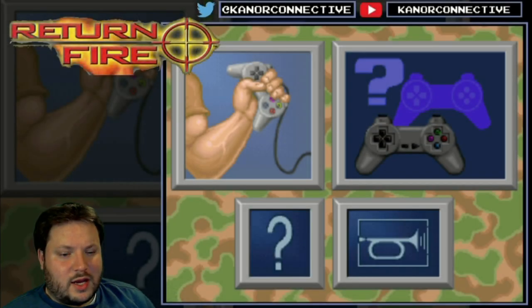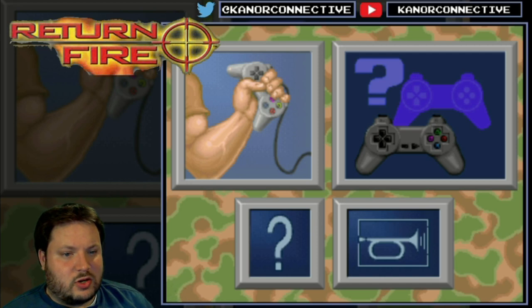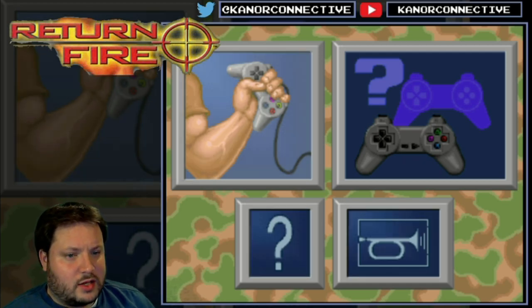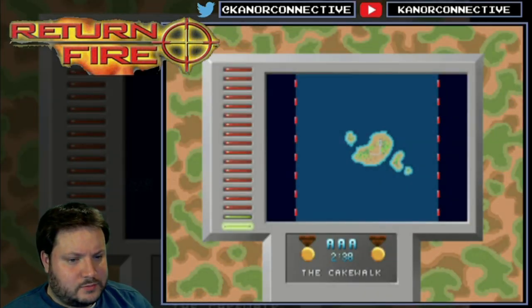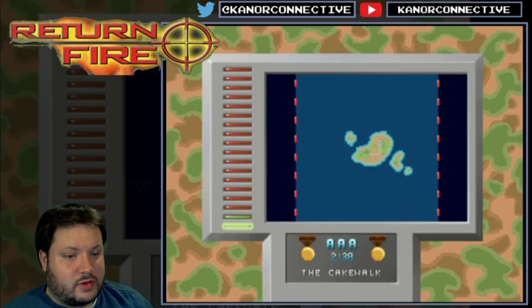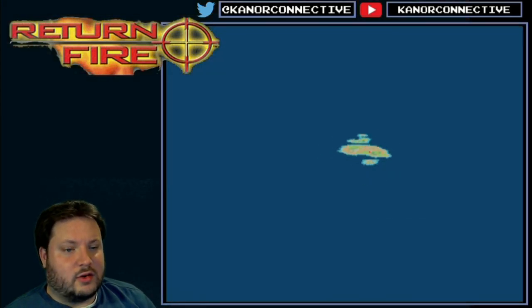Alright, we're going to go ahead and get on with some Return Fire here. We'll kind of just start and see where it goes. Very simplistic menu. It's been a while since I've played this. It looks like on this save file there's some things here. Let's go ahead and just start from the first level and go from there.